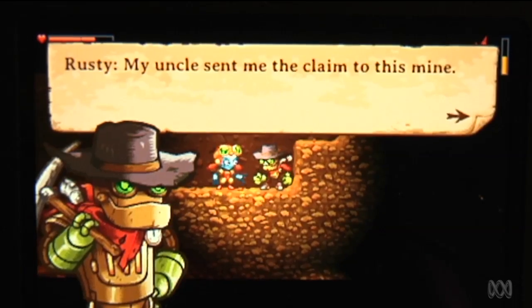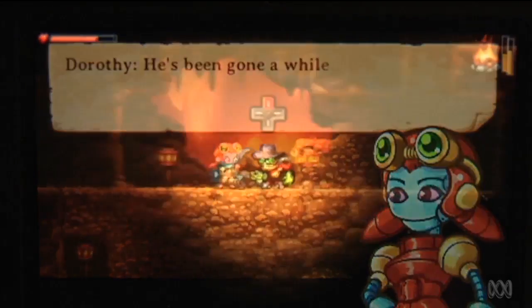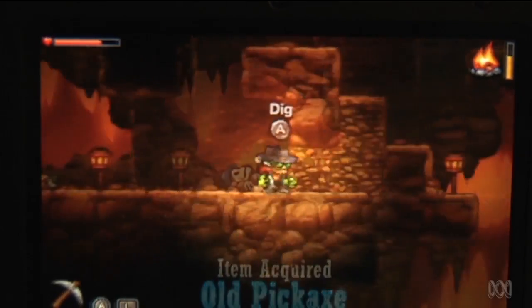As the game starts, we find Rusty heading to the town of Tumbleton to work in his Uncle Joe's mine. But sadly, as you arrive, you find your poor old uncle pushing up the daisies. So you promptly steal his pickaxe and get to work in the mine.